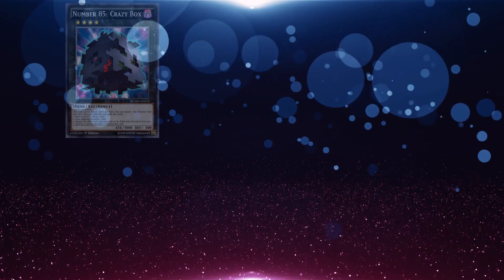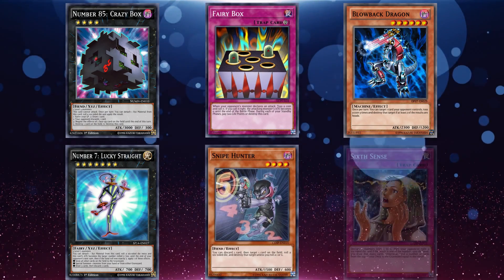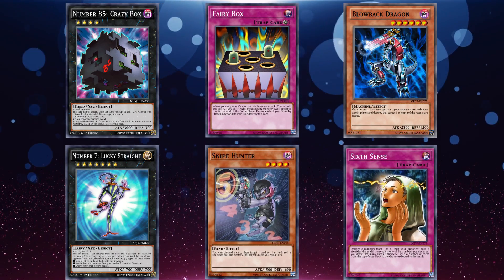With these, we have Number 85 Crazy Box, Fairy Box, Blowback Dragon, Number 7 Lucky Straight, Snipe Hunter, and of course Sixth Sense. All of these gamble cards were played as staple cards that happened to fit in with the theme of a particular deck.